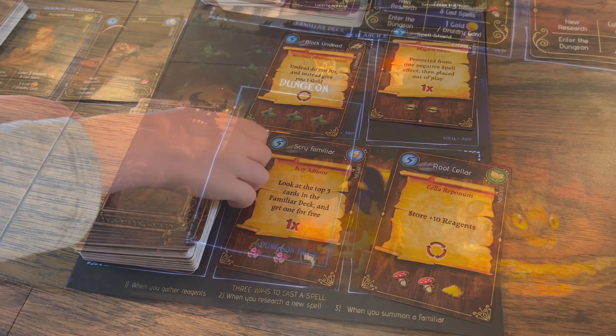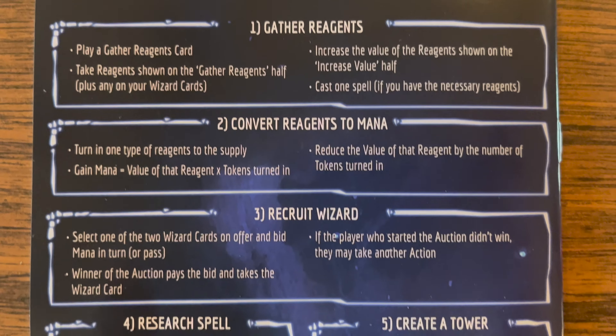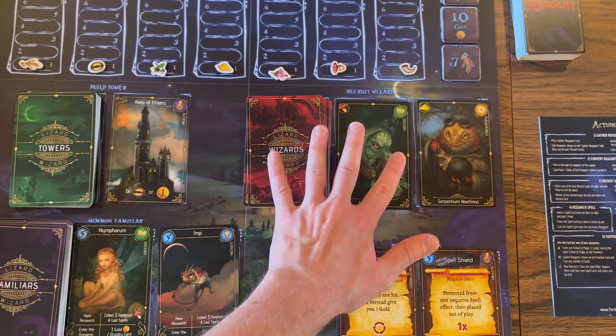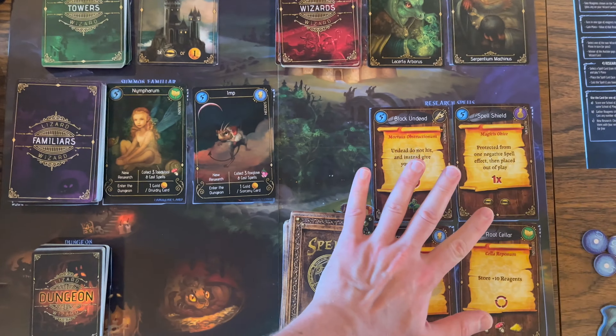I'll cover the options you have during the game. Players take turns taking one of six possible actions on their turn and going around until one of the decks of cards on the board are depleted — which would be the wizards, the tower cards, spell cards, or familiars.